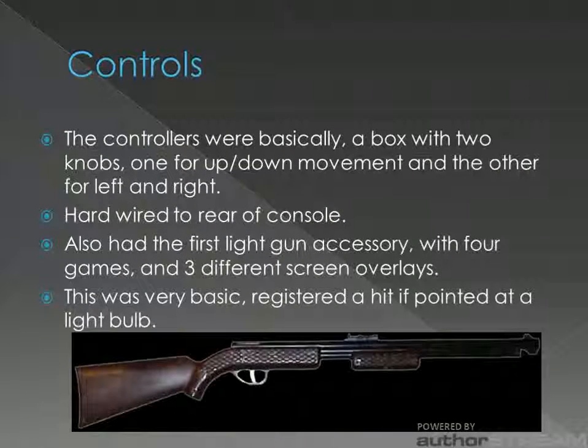The Odyssey shipped with two very simple controllers — a small box with two knobs, one for up-down movement and the other for left-right. There is also a light gun accessory available for the Odyssey with four different games. This is also the first of its kind, but it did have a few issues. If the gun was pointed at a light bulb, it would count as a hit — this could be seen as the first video game cheat. Still, it looks pretty cool compared to today's Wii Zapper.